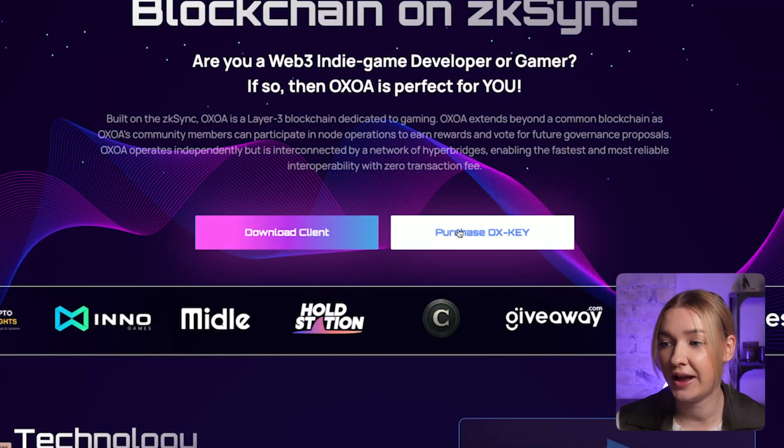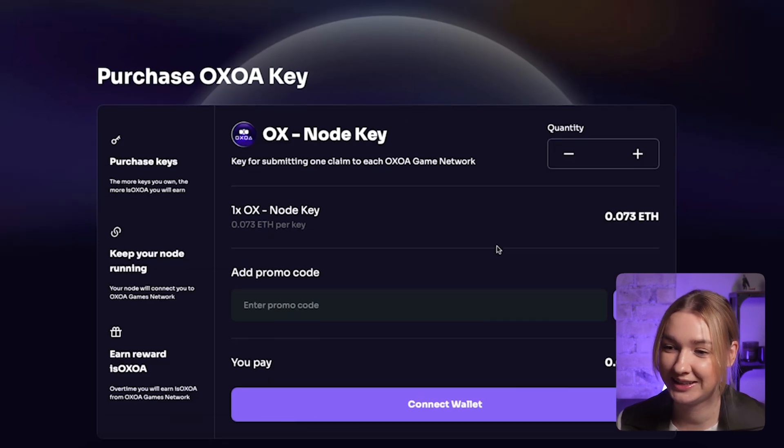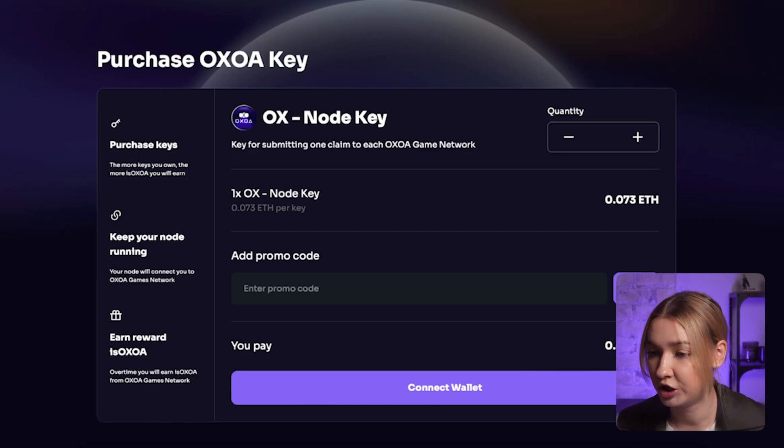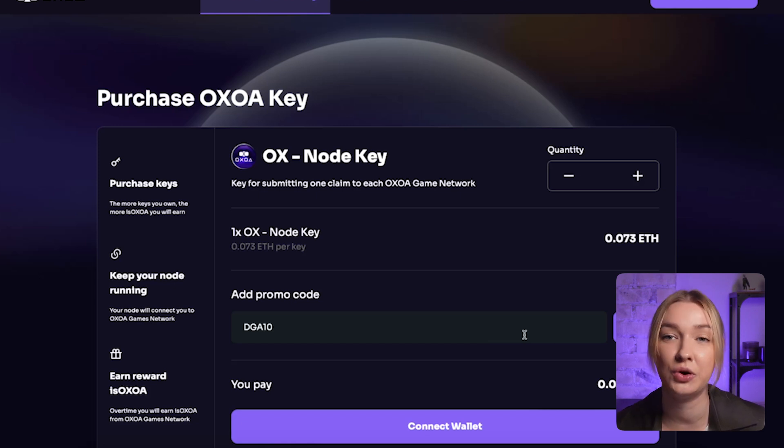Now let's go to the most fun part — nodes. Let's click the Purchase OX Key Node button. We are directed to a new page: Purchase OX Key Node. The OX Key Node is a key for submitting one claim to each OX game network. Right now the price is 0.073 Ethereum per key, and you need to connect your wallet to buy it. I will use MetaMask for this purchase. Talking about the promo code, if you use code DGA10, you will get a 10% discount. Use code DGA10 and get a 10% discount on a node.